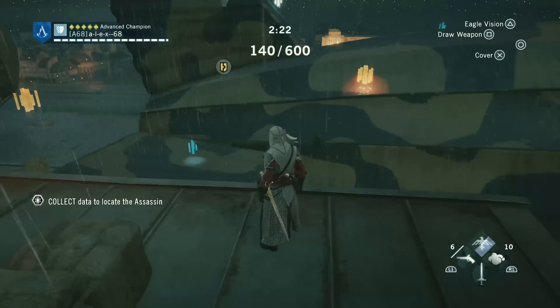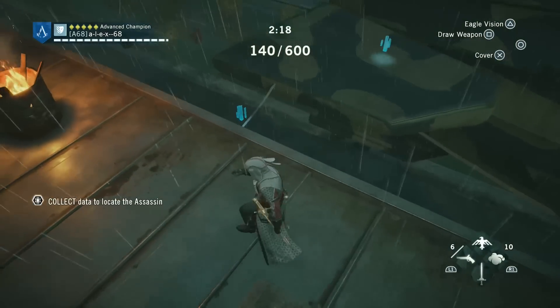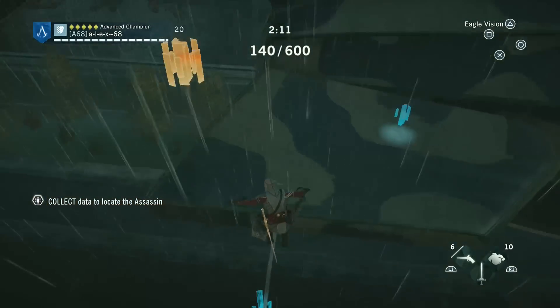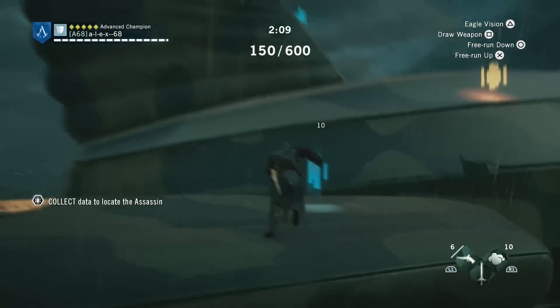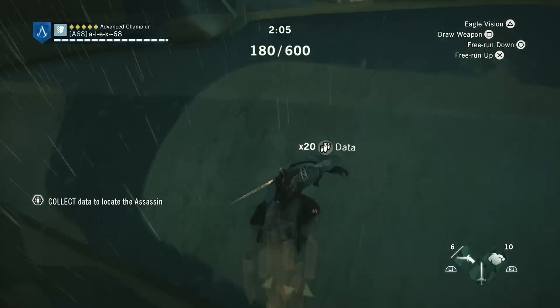The artifact will be behind this structure - right there - and it's in the golden color. The AC Initiates artifact is enabled once you reach AC Initiates level 1, so basically once you connect the game. Let's collect it.